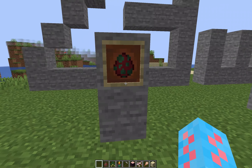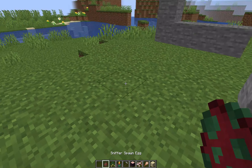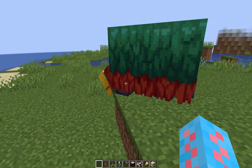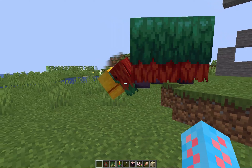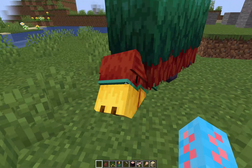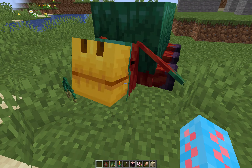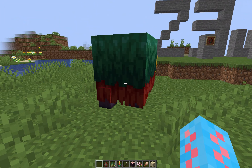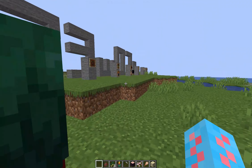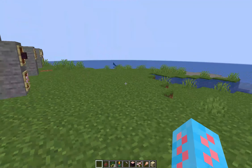The first thing we're going to talk about is the sniffer. This is the mob vote winner and I have the spawn egg right here to show you guys what it looks like. He is pretty big, bigger than I expected. He will sometimes dig for seeds — he is a passive friendly mob. It looks like he's searching for seeds right now, and he just dug up some torch flower seeds. Speaking of torch flower seeds, that is the next thing we're going to talk about — the torch flower.